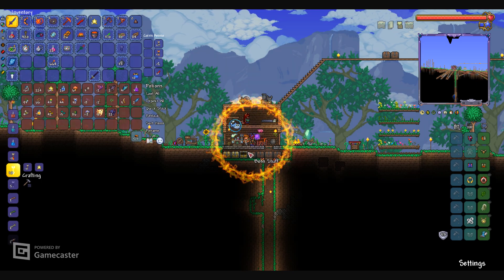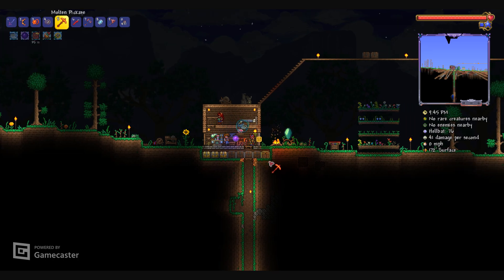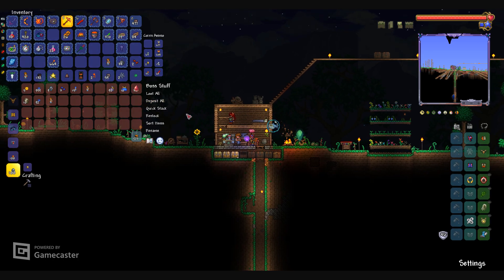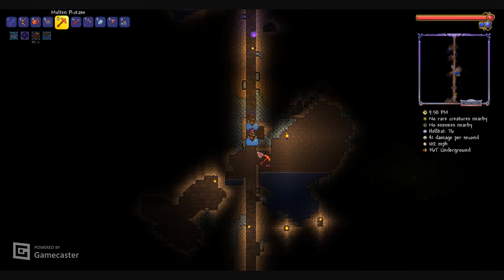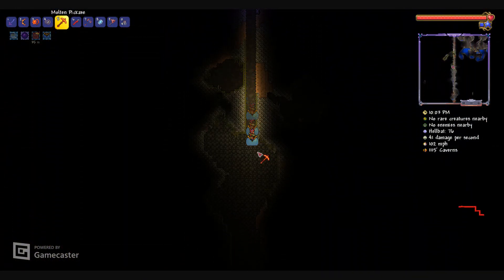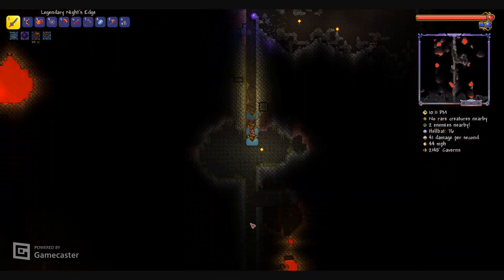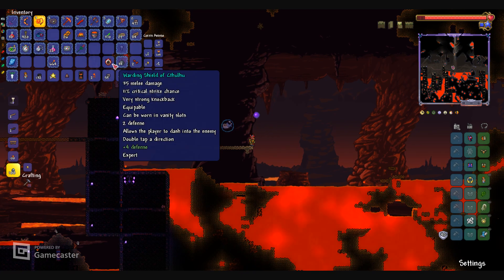All right, for real this time let's go to the underworld. I made a pretty short little bridge for the Wall of Flesh - I'm not going to use any buffs, I just want to see how far I can get. Get a guide voodoo doll and now we go to the underworld. Slime mount is really good for dodging attacks and falling through hell a bit quicker.